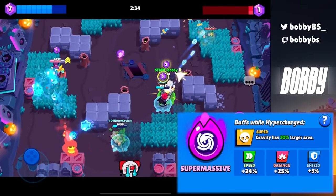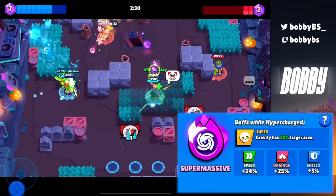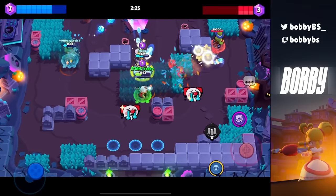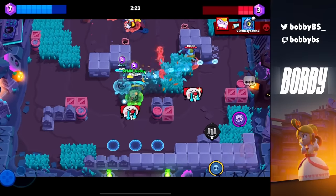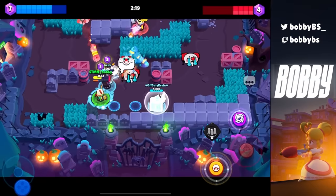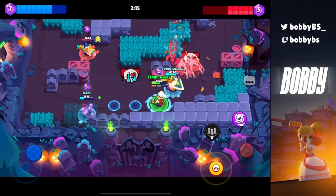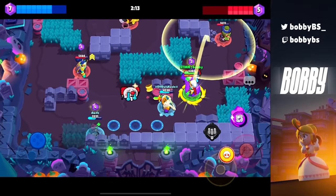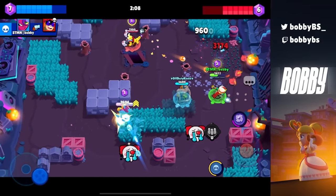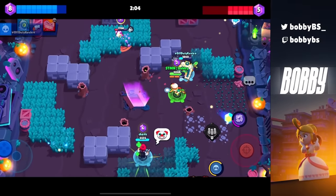Coming in at number 15 we have Tara's Super Massive. Tara pulls are kind of hard to hit, but this hypercharge just makes her super bigger and basically unmissable — you don't need to be in the very middle of the super to get popped up. You can be anywhere in the area and you're still going to take 2,000 damage and get popped into the air, which functions like a stun. It's a really great hypercharge that fits Tara perfectly.